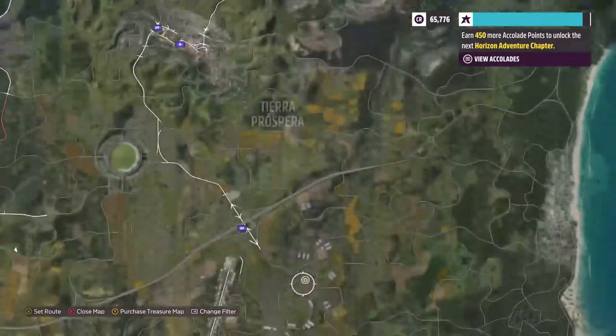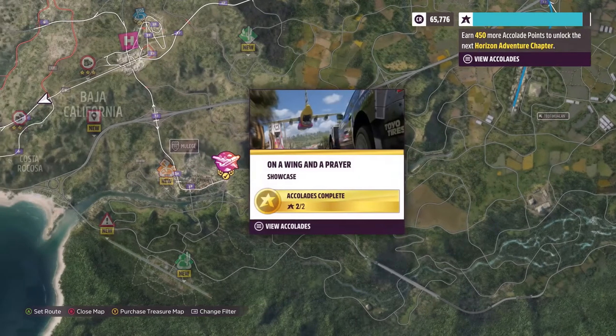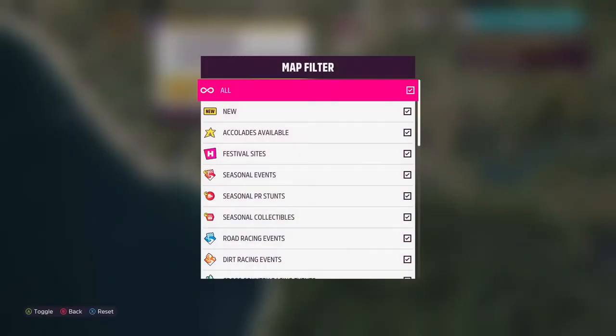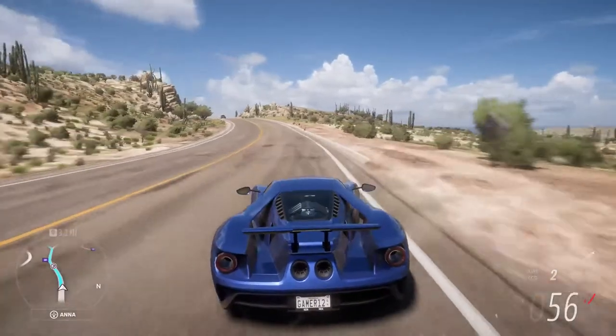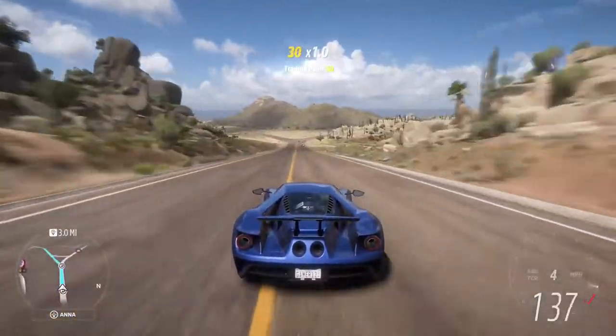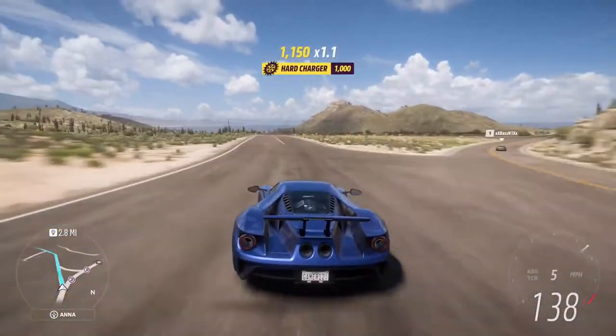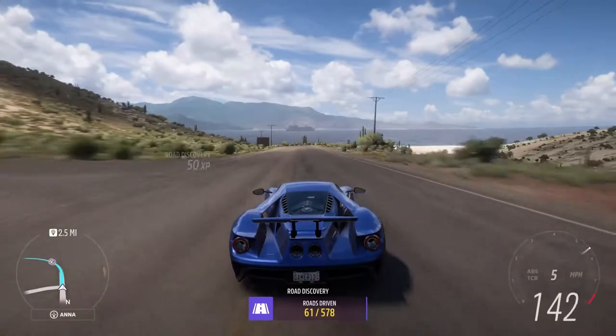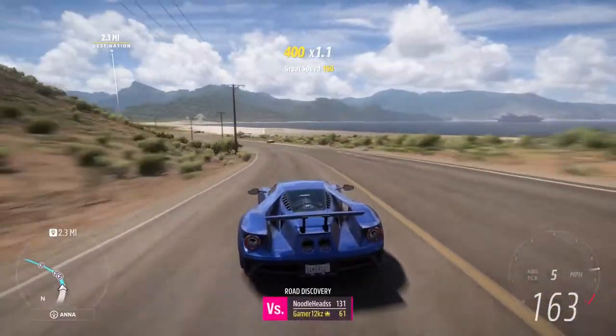This map is huge — it's 50% larger than the map in Forza Horizon 4, which is the same size as Horizon 3, which is twice the size of Horizon 2. So if you do the math, this map is three times bigger than Horizon 2. How about we go to the airstrip? They had only a really small, inconvenient airstrip in Horizon 4 — the one in Horizon 3 I would go to pretty much all the time.